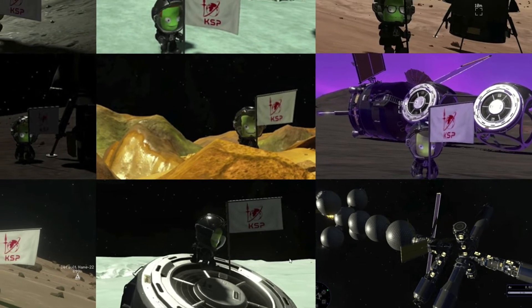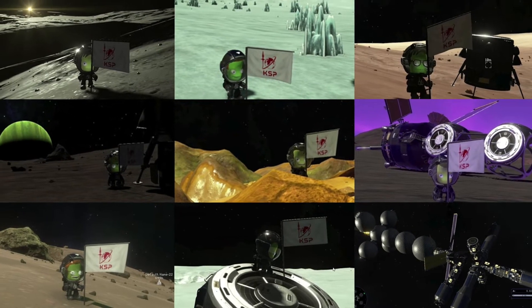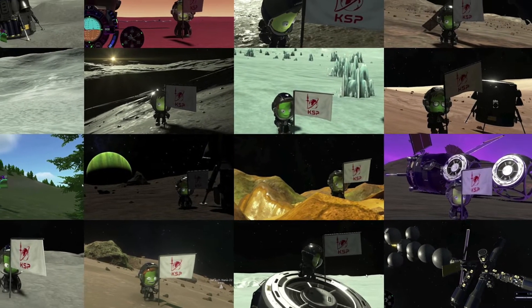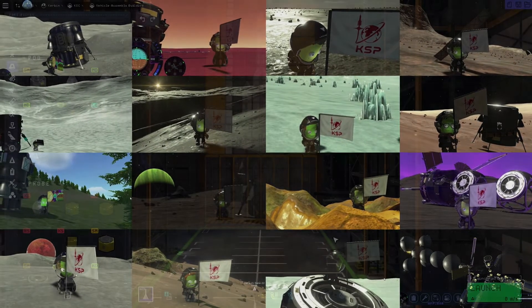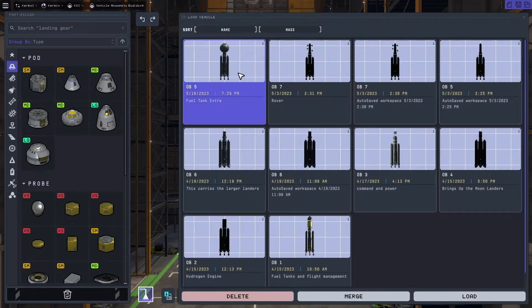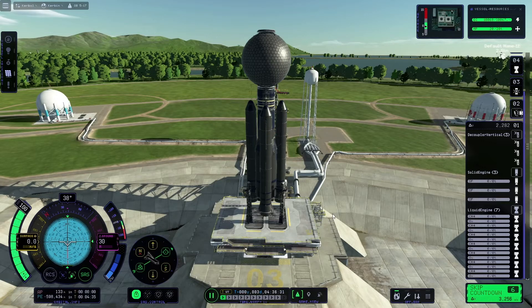In these early days of Kerbal 2, where the locals live forever and never need to eat or drink, it only makes sense to populate every single surface in the solar system with a pair of these eternal life forms. I set out to build one giant spaceship to bring 32 residents to their new homes all across the system on a 48-year mission.